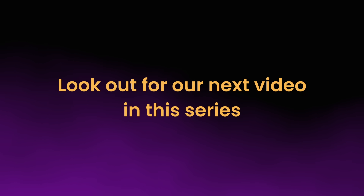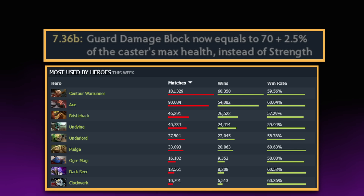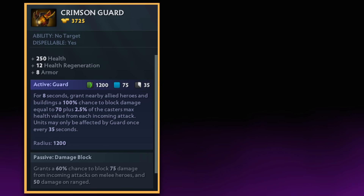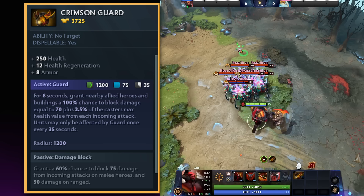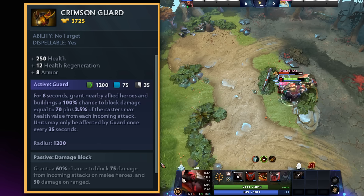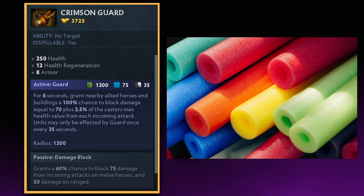The more common defensive itemization route which makes life hard for illusion heroes is Crimson Guard. It was given a little bit of love in 7.36b and is starting to see more use now. The active ability, called Guard, completely gimps illusion heroes in the earlier stages of the game and significantly hinders illusion heroes' impact heading into the mid-game, giving opportunities to force teamfights and end games before the illusion heroes in question can mount a reasonable defense. Since illusion heroes rely on a lot of units hitting you for smaller amounts of damage, blocking a significant portion of all those attacks while they still have low base damage makes what would otherwise be decent strikes feel like being bludgeoned by an army of pool noodles.